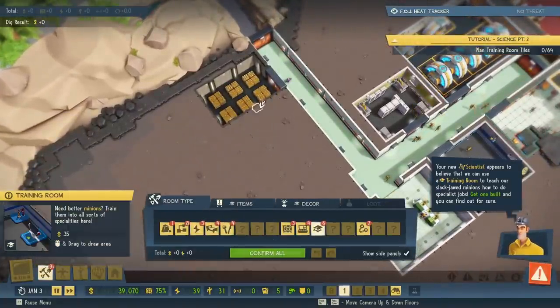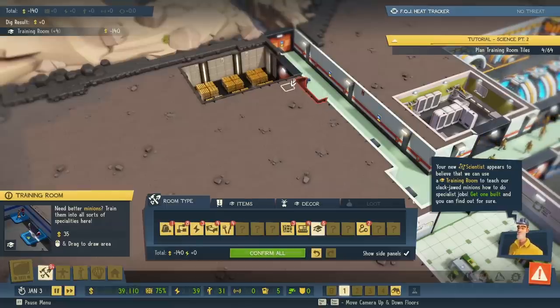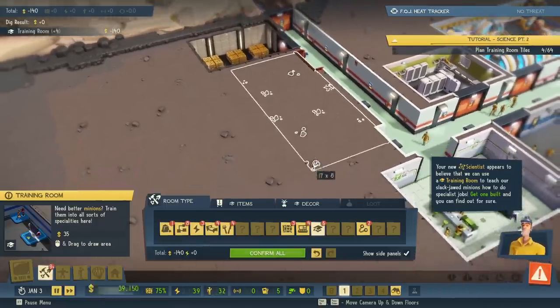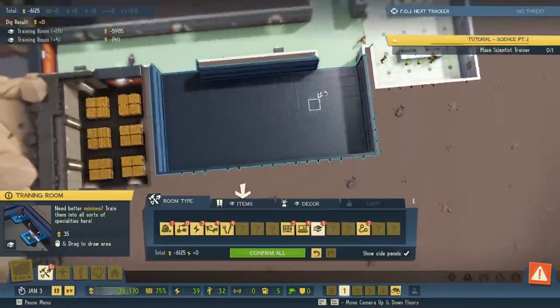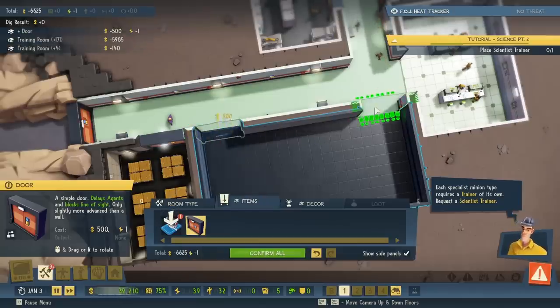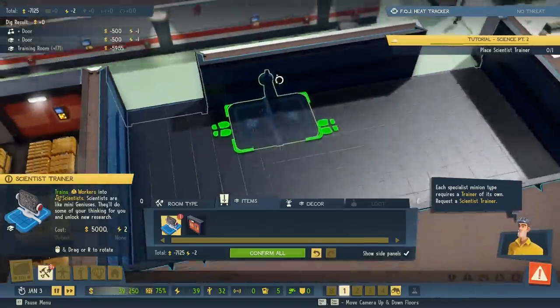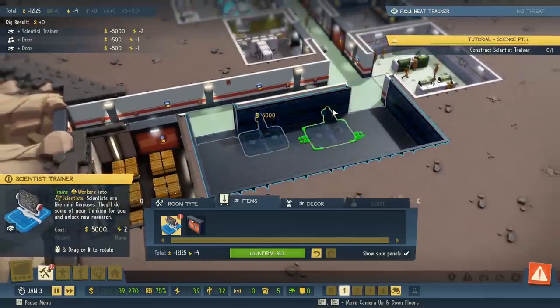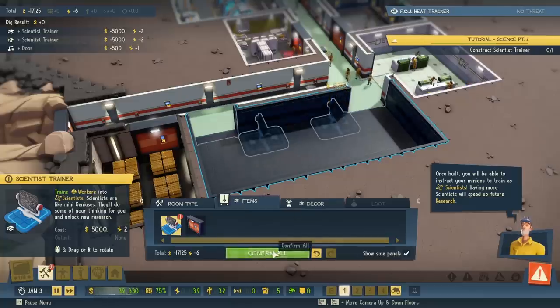Let's build a training room here. We'll go with a four-by-one. Got to be 64 tiles. Let's build a long one — we can build two doors in and out. Each specialist minion type requires a trainer of its own. Request a scientist trainer. Is this just a blackboard? I guess we'll build two of them. You will be able to instruct your minions to train as scientists. Having more scientists will speed up future research.